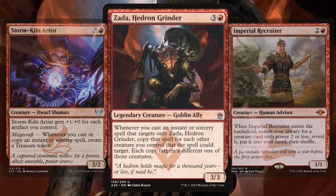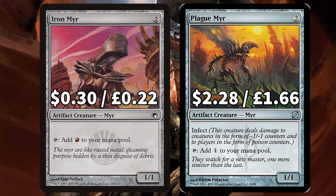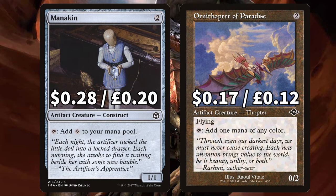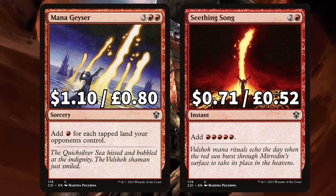As always we're starting off hot with the ramp. In this budget brew we have Iron Mere to tap and add a mountain, and Plague Mere to tap and add a colourless and have as an infect creature option. There is Mannequin to add a colourless to our pool and Ornithopter of Paradise, a flyer that can be tapped for a mana of any colour. There is Hedron Crawler for another colourless mana and Runaway Steamkin that gets a +1/+1 counter when you cast a red spell and you can remove three +1/+1 counters to add three mana. There is Mana Geyser to add a mountain to your mana pool for each tapped land your opponents control, and Seething Song to pay three and get five mana back.